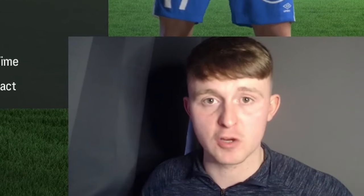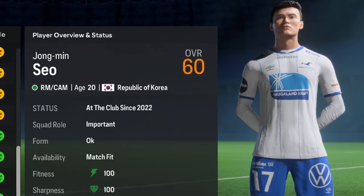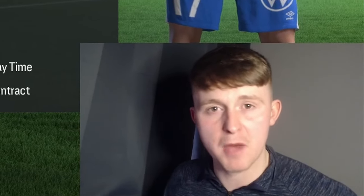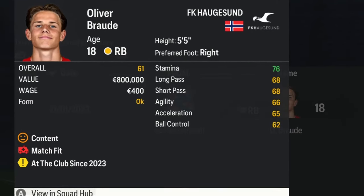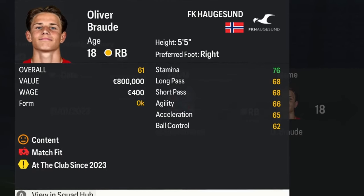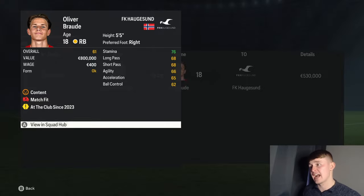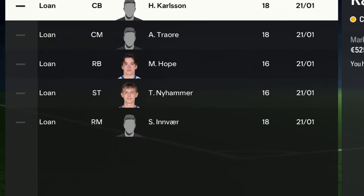We have converted Yong Min Sio from a central attacking midfielder to a right midfielder — he's 20 years old and 60-rated. We have also brought in Olivia Brodie, an 18-year-old Norwegian right back, 61-rated, signed for 530 grand when he's actually worth 800 grand. He's got really decent potential and instantly fixes our right back problem. We've also listed a number of young players out on loan in this window, so that is our transfer window officially closed.